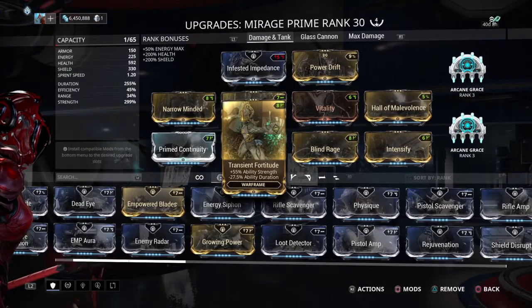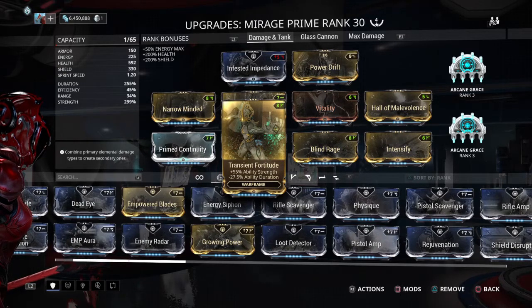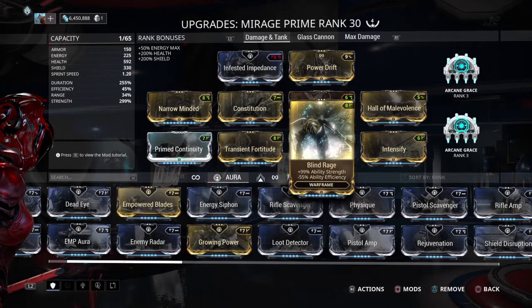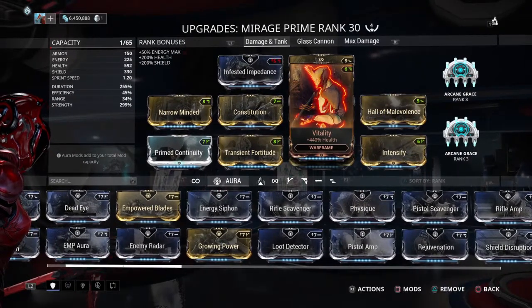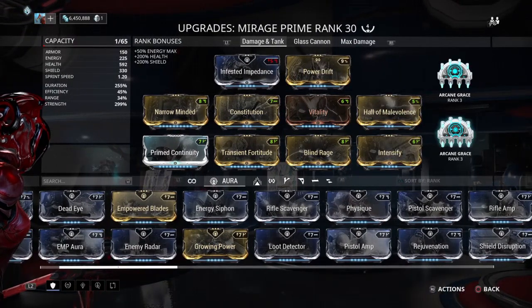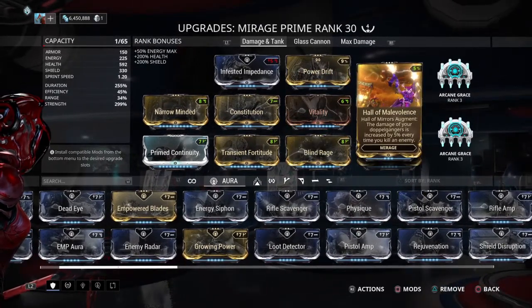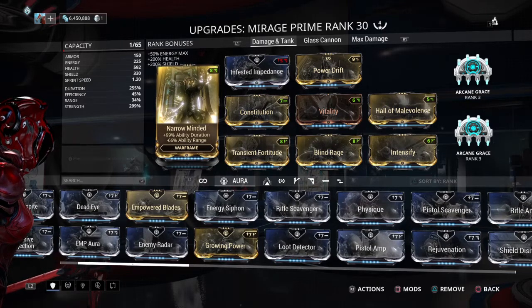With this build we're mainly going for strength and duration because we're counting on that Zenurik lens — it's very critical and key to have activated. Go activate that before you run it, get that 5 energy per second. Even with low efficiency and no Prime Flow, you're able to maintain it with that running. I have two Arcane Grace, so for survivability I throw on Vitality, and because Grace is percentage-based, that complements it very nicely. Two of them gives you phenomenal survivability, especially with Hall of Mirrors reducing the chance of getting hit.